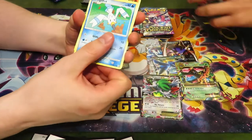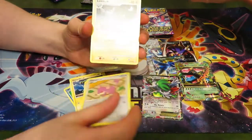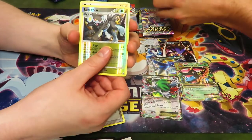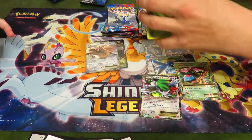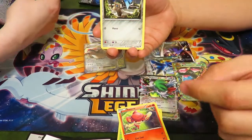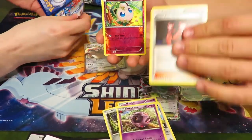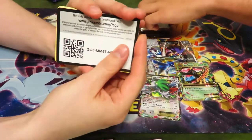Wingull — oh, level 5! I didn't realize they had levels in this one. Nosepass, Electrike, Charmander, Rattata, Luxio, a Wormadam, Professor Oak's Visit. Luxray and a Raichu — hey! I didn't give the code away on this one so I'll give it away now. Skitty, Purugly, Pone Edge, Spoink — that sounds kind of sexual — whatever. Another Venipede, Jigglypuff, and a larger sword Pokémon. There's your code.